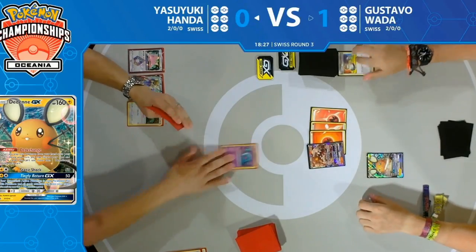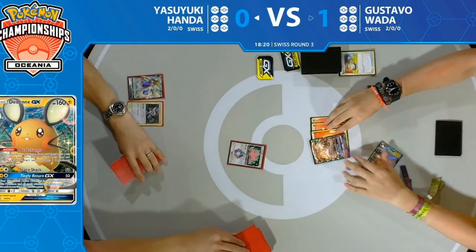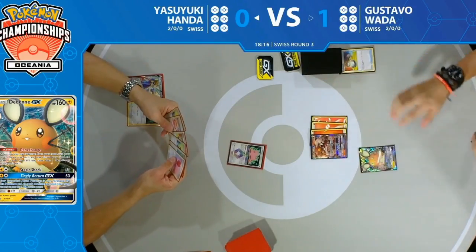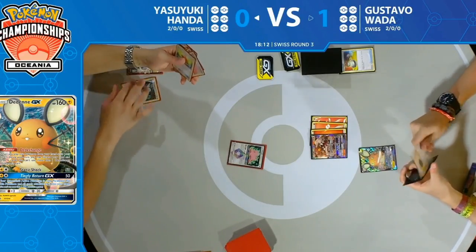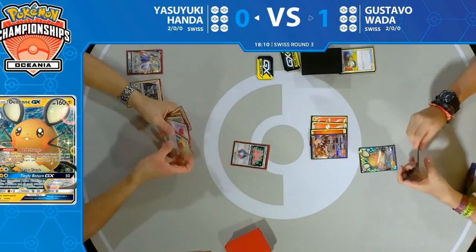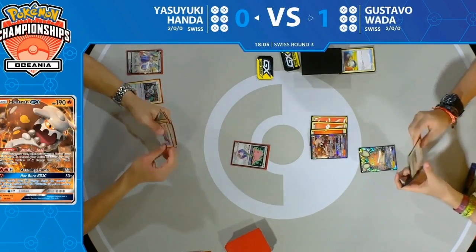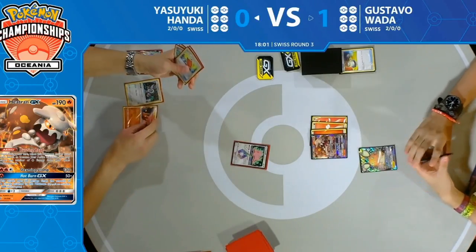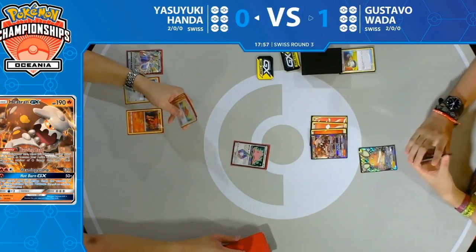It is a knockout but that's one Switch down. Yasuyuki is going to put in a Ditto Prism Star into the active position. Yasuyuki didn't actually get to have a Slugma in play — but the Ditto Prism Star is able to evolve into Magcargo if he wants to. And speak of it and it shall appear — Slugma now hits the board.